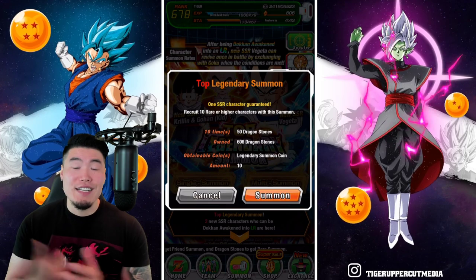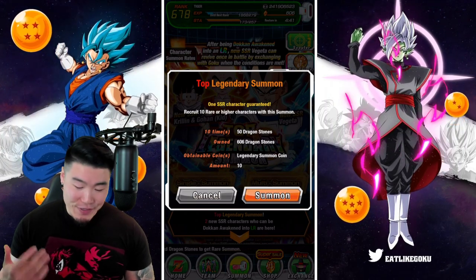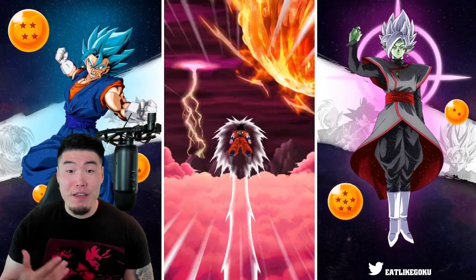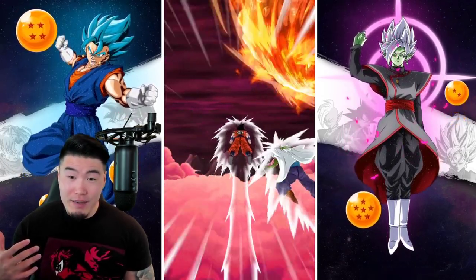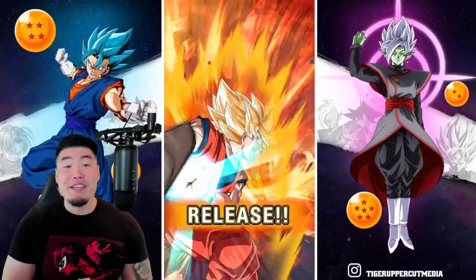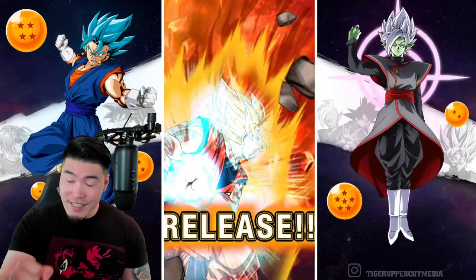First summon. If you guys are still summoning for these LRs, feel free to jump in with me. Let's do a quick group summon here and see if we get any animations. Okay, just Piccolo. Cool, that's great. Alright, group summon time — let's get it.